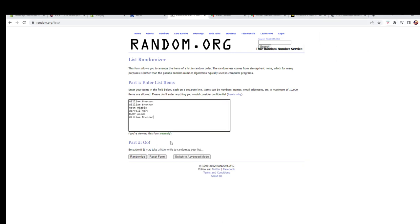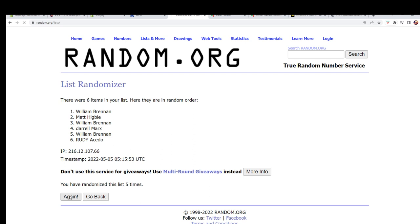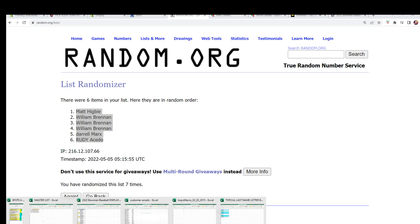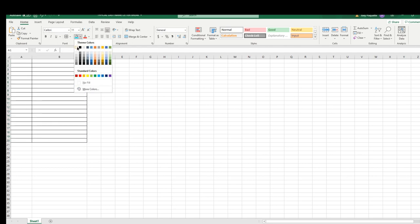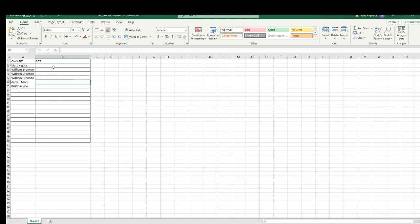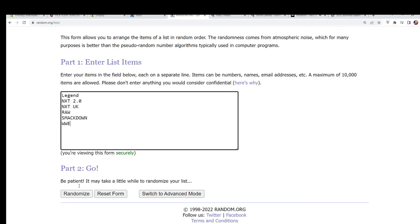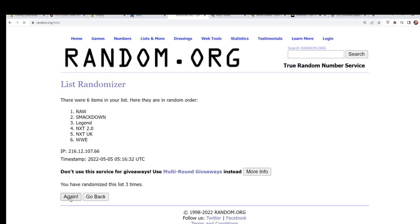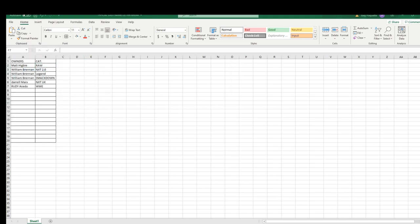I'm gonna roll this names and categories seven times each, okay. All right, Matt H to Rudy. Let me just recycle this sheet. Since it's already up, let's do categories next. Legends to WWE. All right, Raw to WWE. All right, there's our break — I'm gonna random here for our pack in a second.